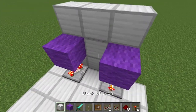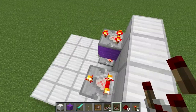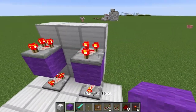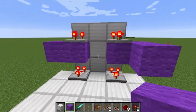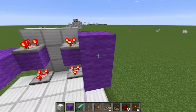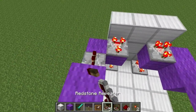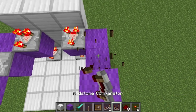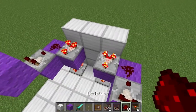Remember, just like last time, put comparators this way and put them in subtraction mode. We're going to go out like this — out three. Then we're going to put comparators right here and here. Those are repeaters — here and here. Then some redstone dust.